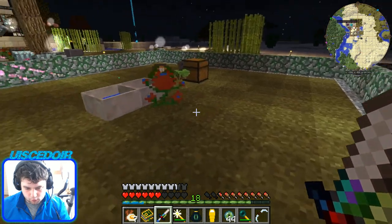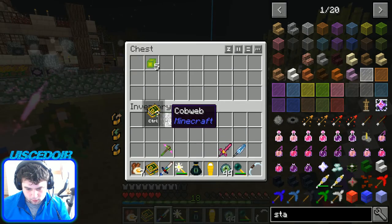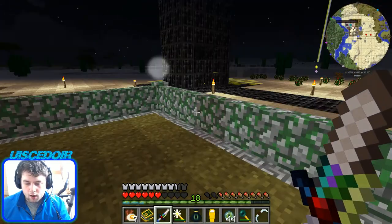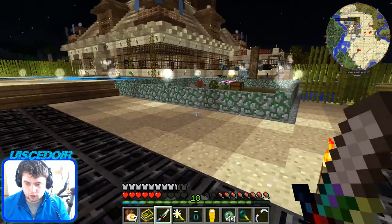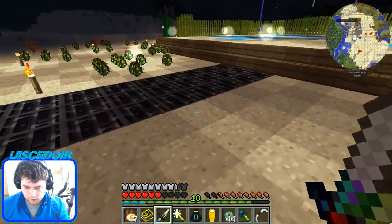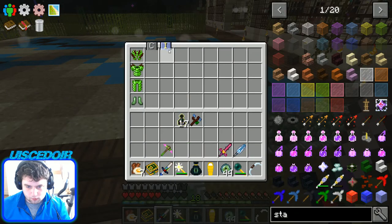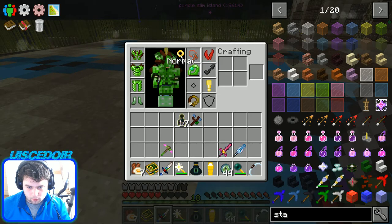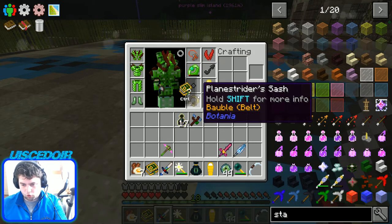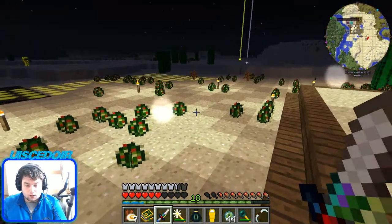If you're wondering how I can double jump over that, it's from one of my items. This plane striders thing, I think, is the one that gives you a double jump.